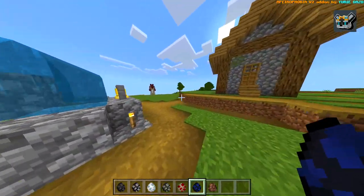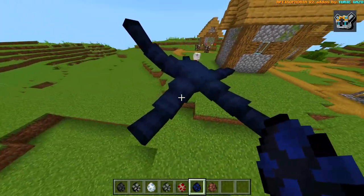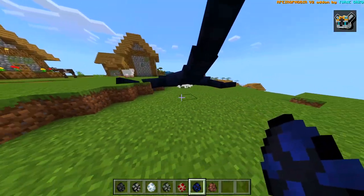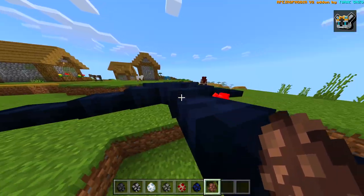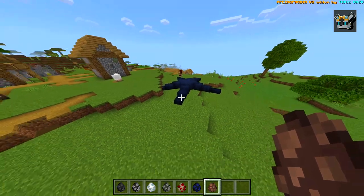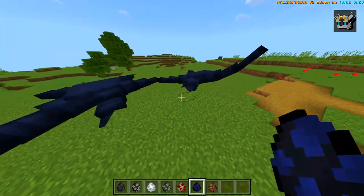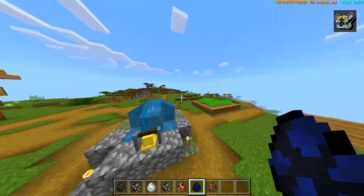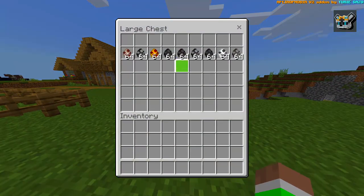Next we've got a Starfish, which doesn't sound that scary, but let's see what it looks like. Whoa, okay that is scary — wait, are those its eyes? Villager — okay yeah, that's definitely not any type of normal starfish, that is definitely creepy. All right, let's see what else we got in this mod — so far I'm impressed, this mod is very sick.